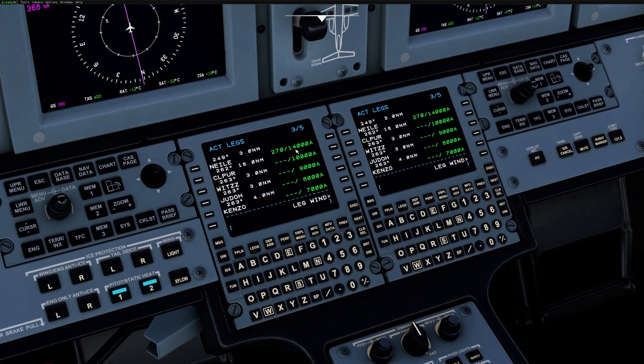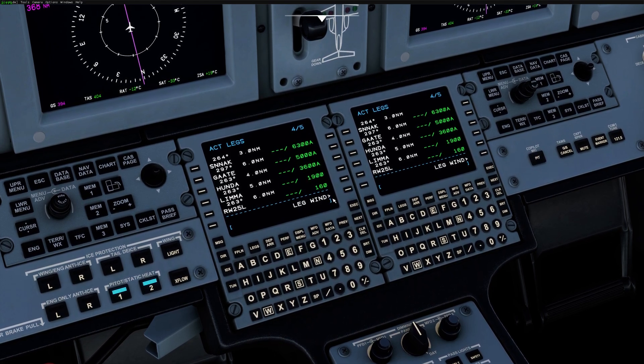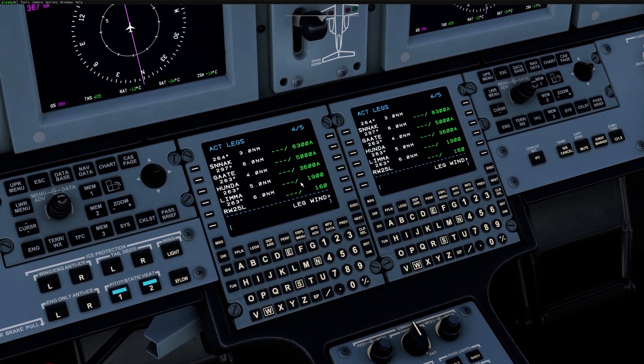Unfortunately, we don't have VNAV in yet — we're working on it. However, the altitude here should show up and they should also show up correctly for the approach as well. So LIMMA is our final approach fix at 1,900 — that's going to be pretty nice. At least you can get a good idea of what to expect.